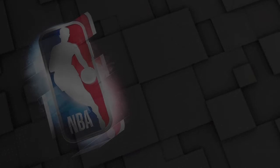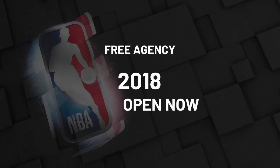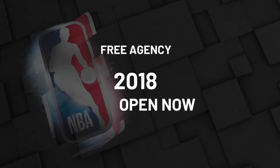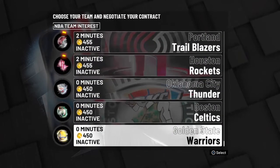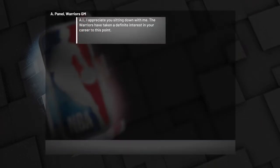Everybody will be in this loading screen, and then we're gonna get to the negotiations of what team we want to go to. So of course you want to go all the way down and go to the inactive room. I'm gonna go to the Golden State Warriors.